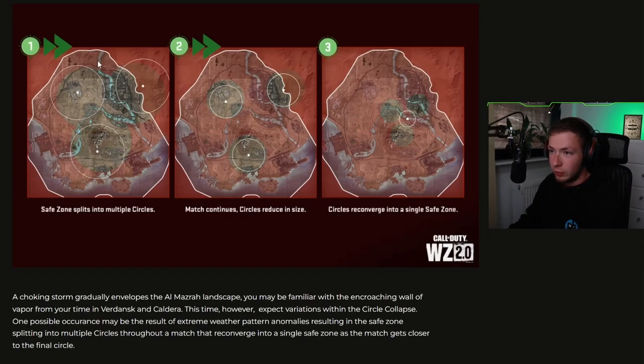Circles collapse. So one safe zone splits into multiple circles — the match continues, circles reduce in size, then circles reconnect into a single safe zone. So before we just used to have one big circle and one safe zone, but now multiple safe zones are created — basically split into three areas that are being narrowed down, and then eventually those are narrowed into one singular circle where those three areas converge. A choking storm gradually envelops the Al Mazrah landscape. You may be familiar with the encroaching wall of vapor from Verdansk. This time, expect variations within the circle collapse — extreme weather patterns and anomalies resulting in the safe zone splitting into multiple circles throughout a match that reconverge into a single safe zone as the match gets closer to the final circle.